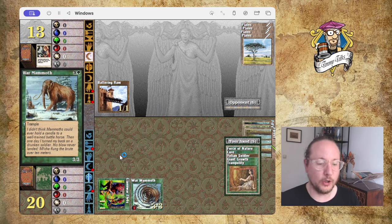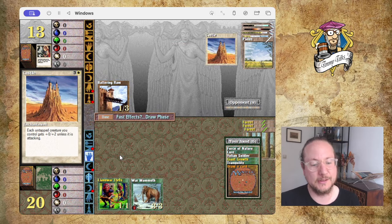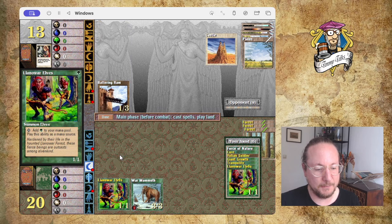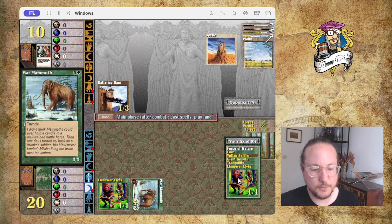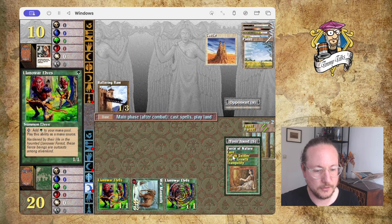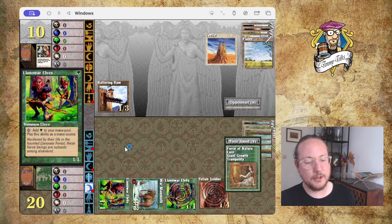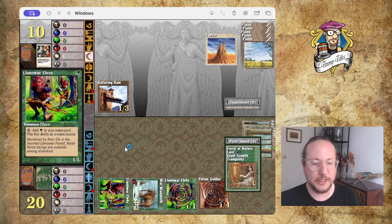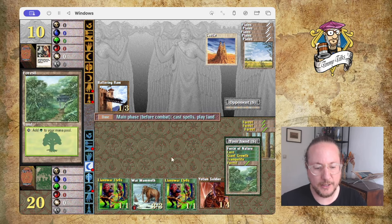Battering Ram from him. Another mana, so now I can go War Mammoth. I love War Mammoth with Giant Growth — I talked about that before. Castle for him — look at him go, you can build a mini force. Let's attack. This is pretty nice mana-wise because I can go Llanowar and then Llanowar Elves into something big. I also have that Lure, so I could consider Tranquility to get rid of the Castle.